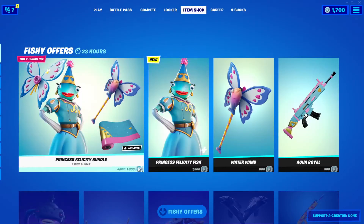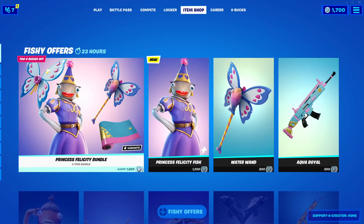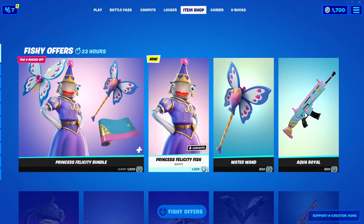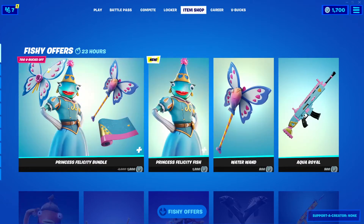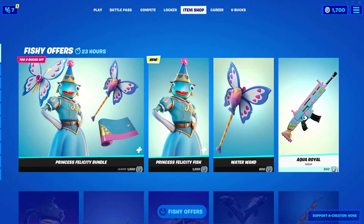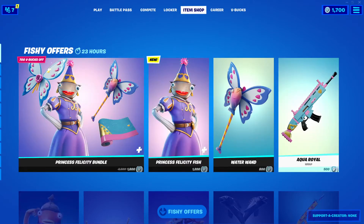It costs 1,800 V-Bucks if you get the four-item bundle, or you can buy them all separately. The Outfit is 1,200. The Harvesting Tool is 800. And the Wrap Aquaroyal is 500 V-Bucks.